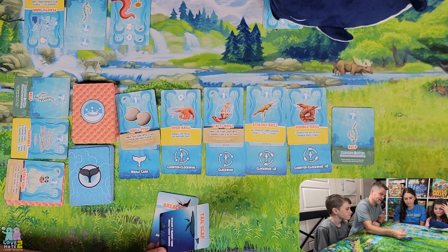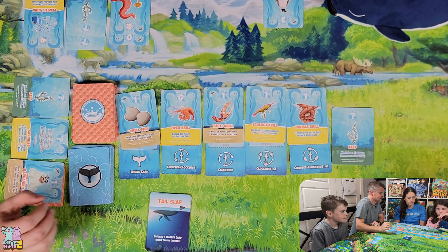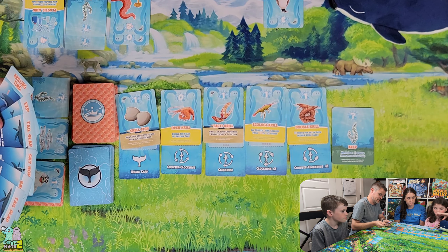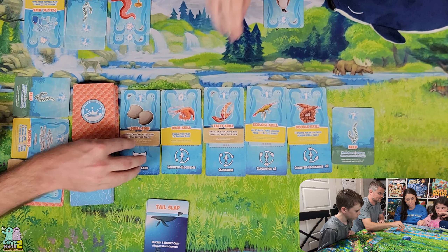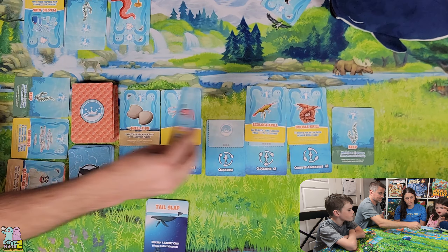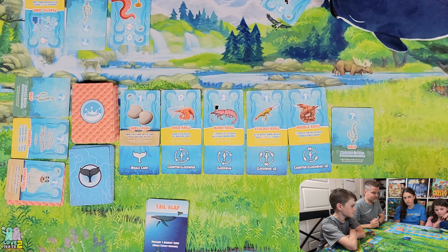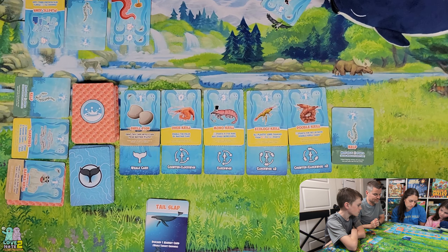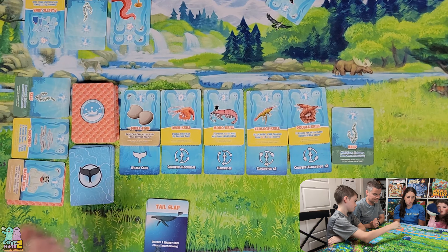The whale moves counterclockwise two spaces — Anna gave herself the whale. The whale card is Tail Slap — you pick a card from the market that the whale eats. We remove Tactic Krill and refill with another Monocryl. Now, son, it's your turn. The suggested play is to double the value of your Monocryl and make it worth six points instead of three. Locke takes that option.